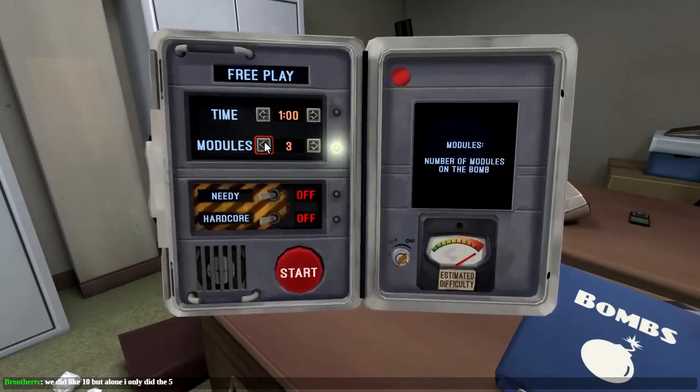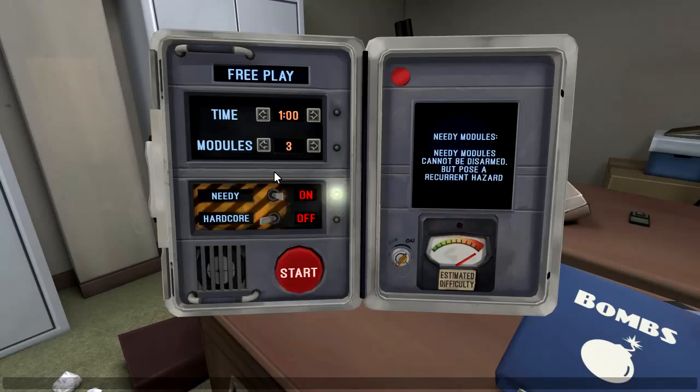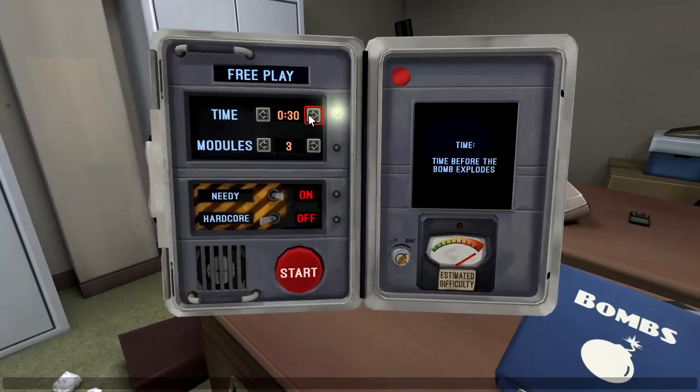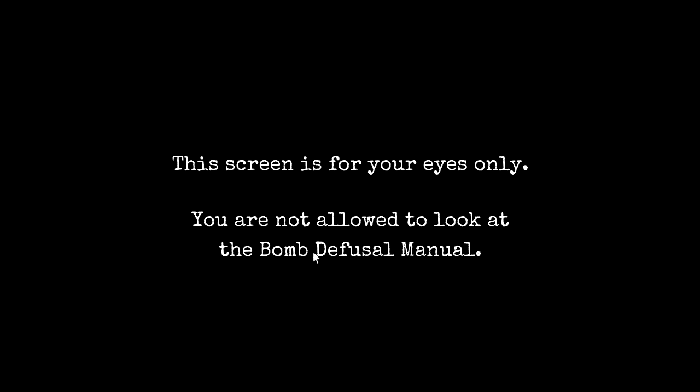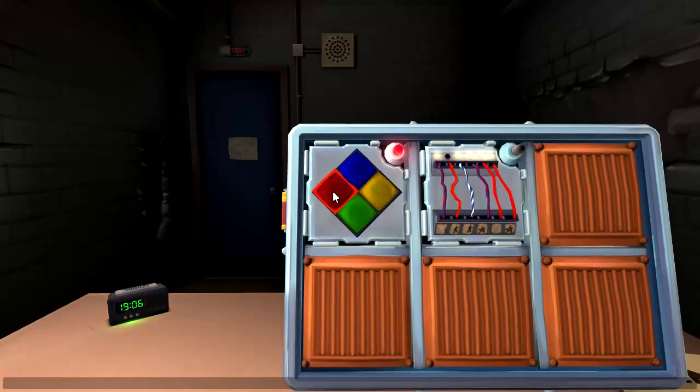Time — one minute, modules. Estimated difficulty. Okay, three is the minimum. Is there any way I can configure any of this? Let's include a needy module. One minute, three modules. You can actually go 30 seconds, three modules, with a needy module. Let's do this — 30 seconds. This is going to be a bit ridiculous, I just want to see how fast it goes boom. Needy modules on the one side — kaboom. Let's try again.